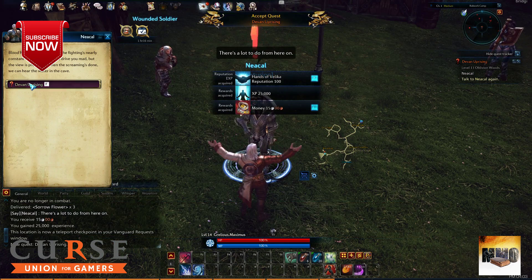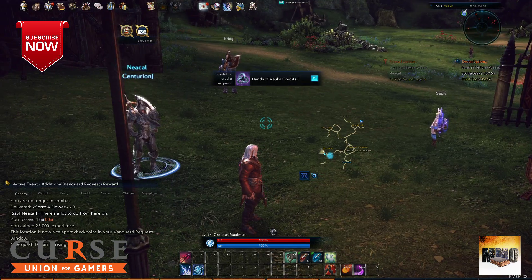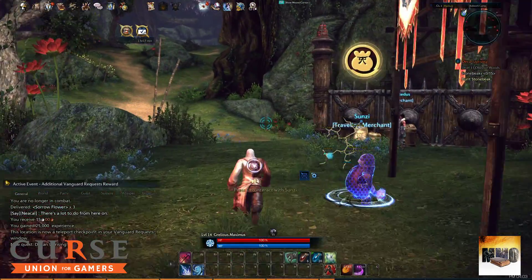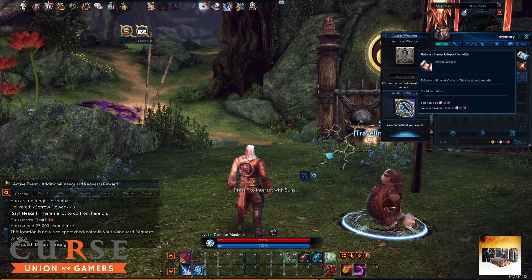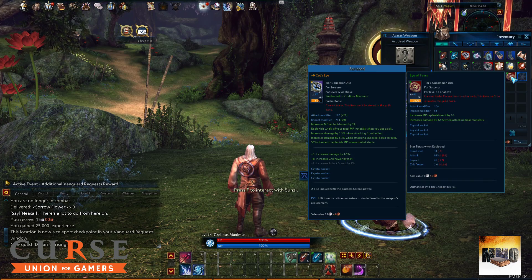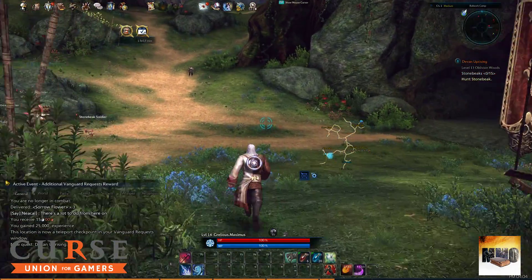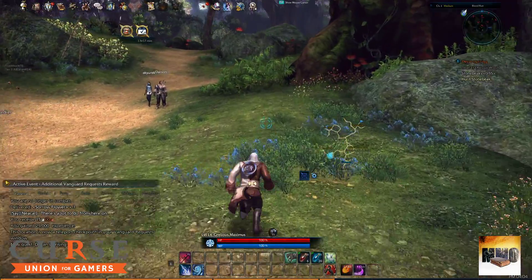Devon Uprising is going to be the quest for this video. We need to hunt Stone Bigs — he's behind us somewhere around this area. Let's check the inventory quickly. We've got plenty of things here. This scroll teleports us to Bulwark Camp, which is where we are right now. We can do some enchanting, but this item is worse than what we've already got since ours has been enchanted, so we'll keep it for now.